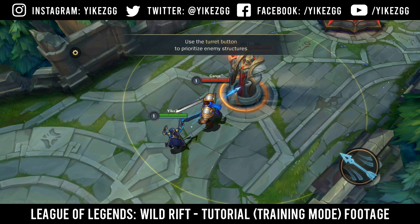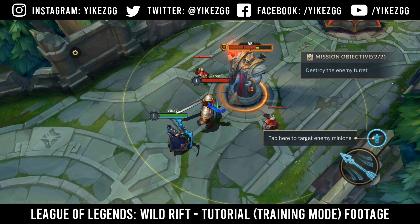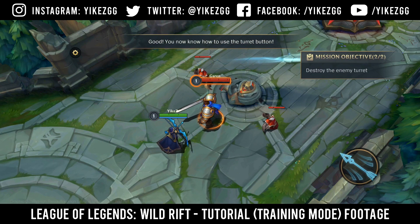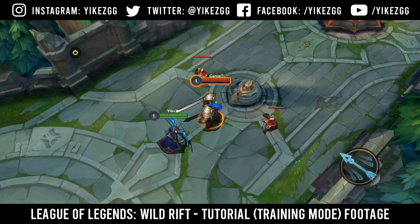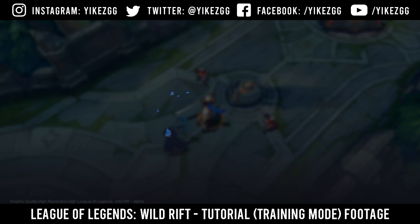Use the turret button to prioritize enemy structures. New mission: Destroy the enemy turret. Good. You now know how to use the turret button. Congratulations, you've completed the tutorial. Now it's time to practice in a real match. Victory!